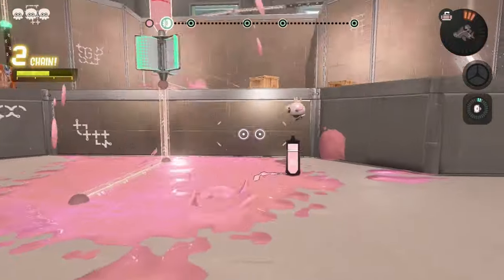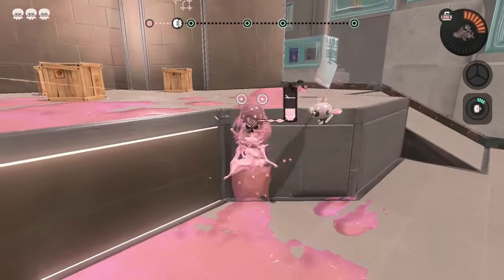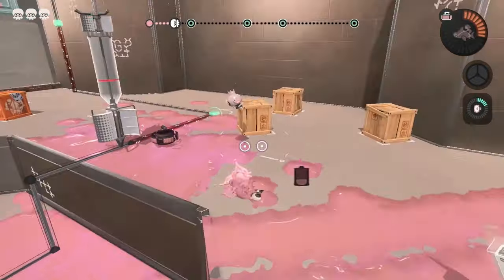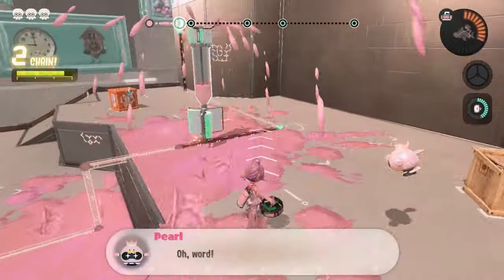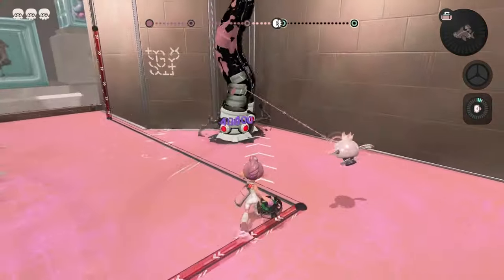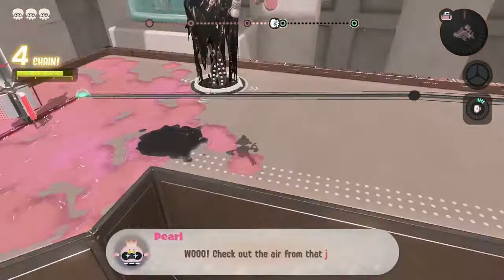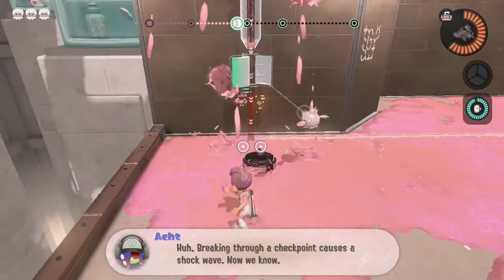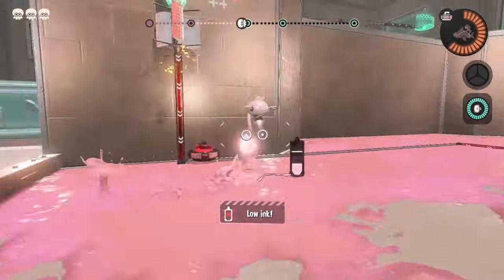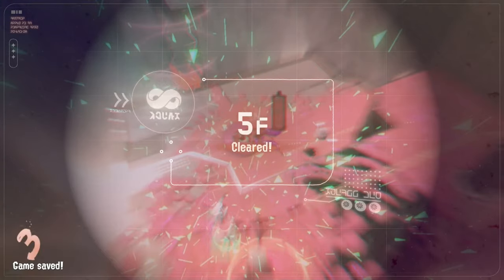Floor 5 is our first turbine tower floor and these stages are awful. It's so difficult to hit these with a curling bomb since they're meant to be hit with your main weapon, and once they run out of ink they don't move anymore and can even go backwards. We need to constantly keep it filled up with ink, but it's very hard when there's a million enemies in the way. Walls are also obnoxious since we can't get curling bombs up there. We have to hit the turbine from the bottom, which sometimes curling bombs can't reach, but thankfully in this stage it is possible and we're able to move on.